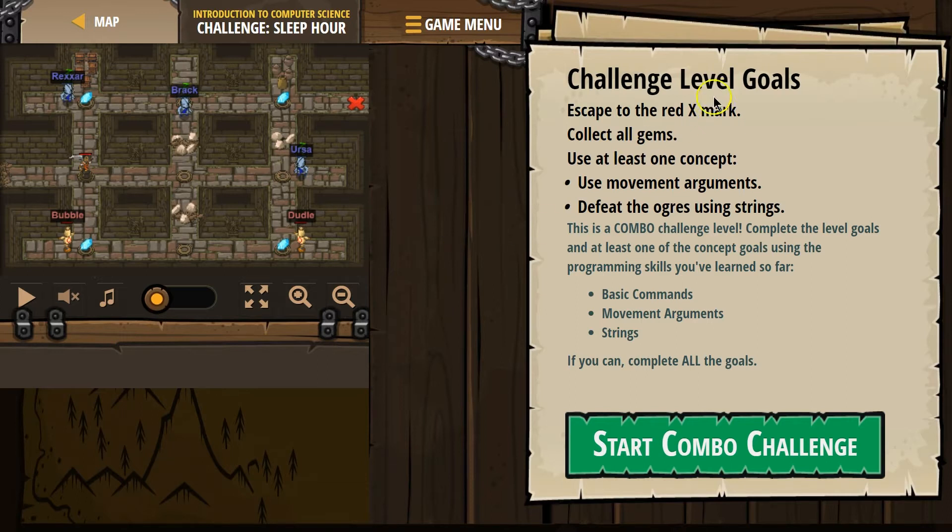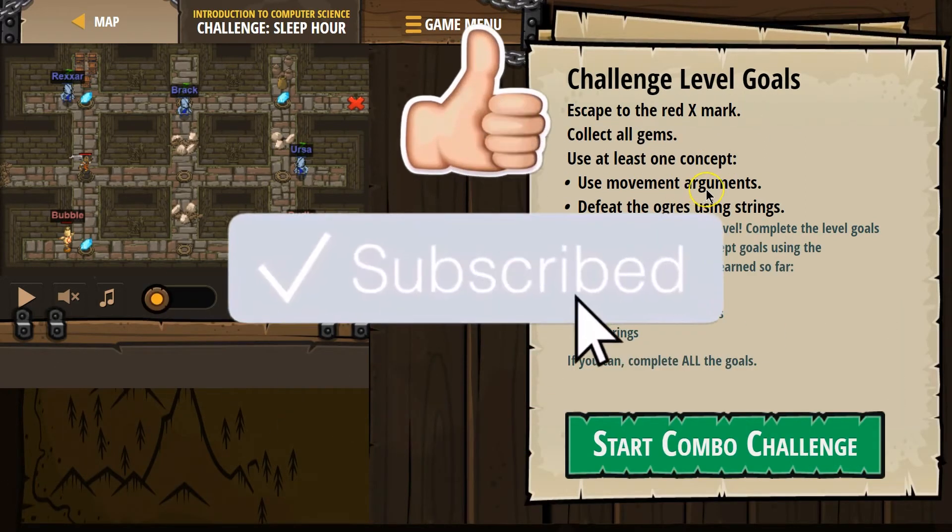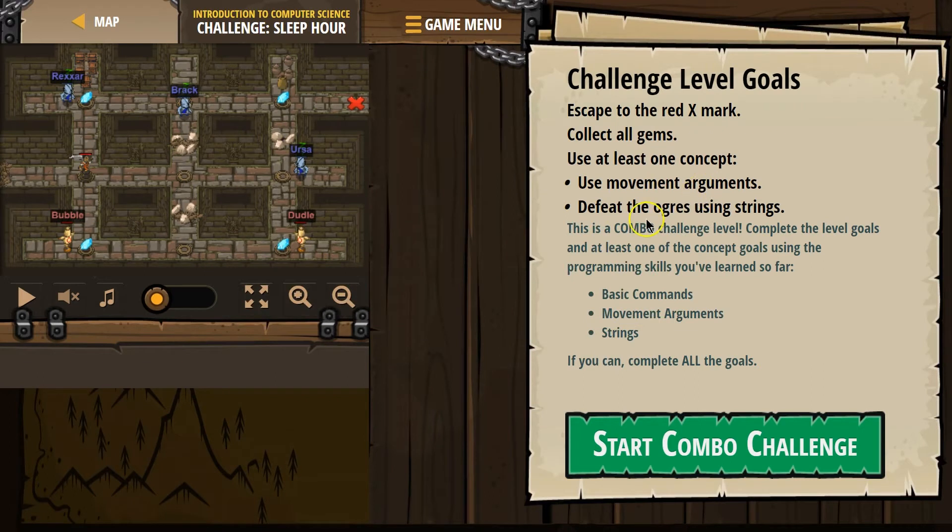Challenge level goals: Escape to the red X mark, collect all gems, use at least one concept, use movement arguments, and defeat the Ogres using Strings. Strings is what they're calling their name — that's a string. If you write it in a quote, that's a string. This is a combo challenge level.